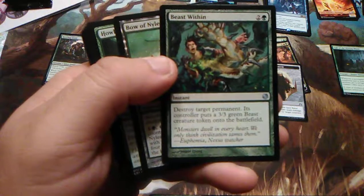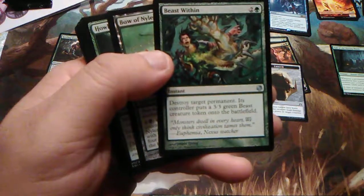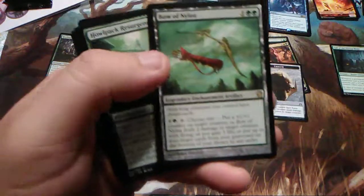Beast Within — two and one green, instant. Destroy target permanent; its controller puts a 3/3 green beast creature token onto the battlefield. That's nice — it's always a good thing.